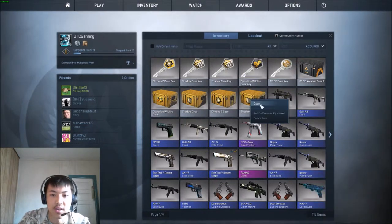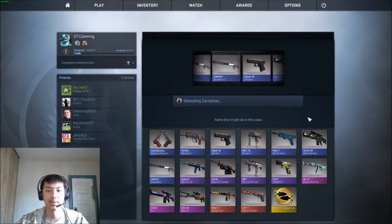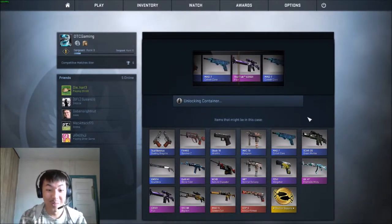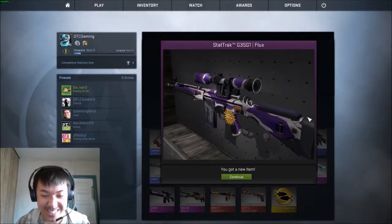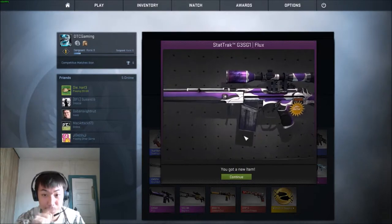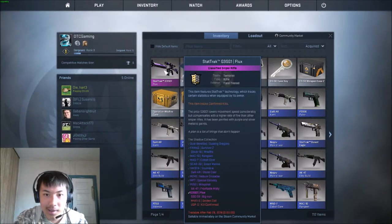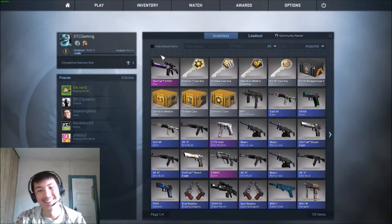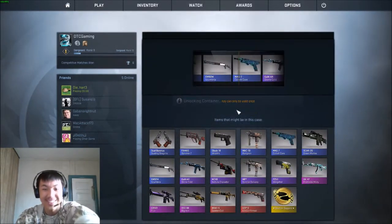Let's start out with the shadow cases and see what I get. Oh my god — StatTrak! That's a good one. I like the purple though. Field tested. That's still good in my books, honestly. RNG, thank you.